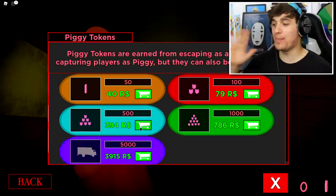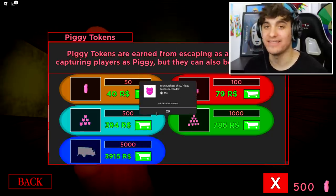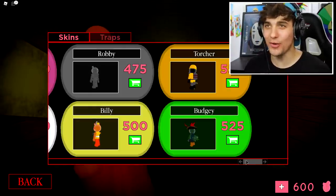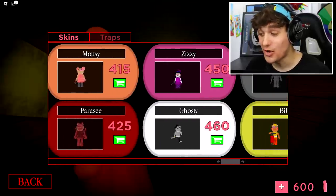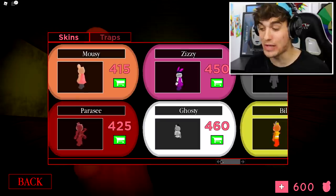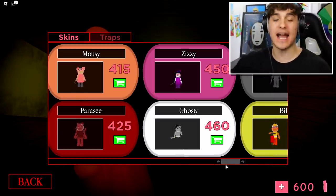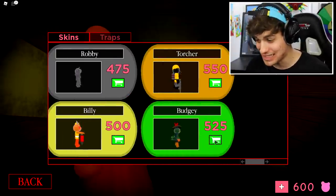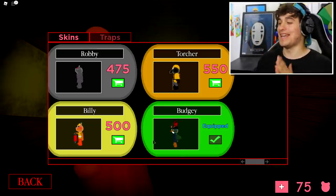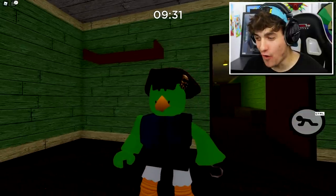I need to buy enough Piggy coins to buy Budgie. They also added another skin called Ghosty, which is really cool looking - it would be awesome to do some form of disguise troll with that. If you want to see that, put it in the comments section down below!